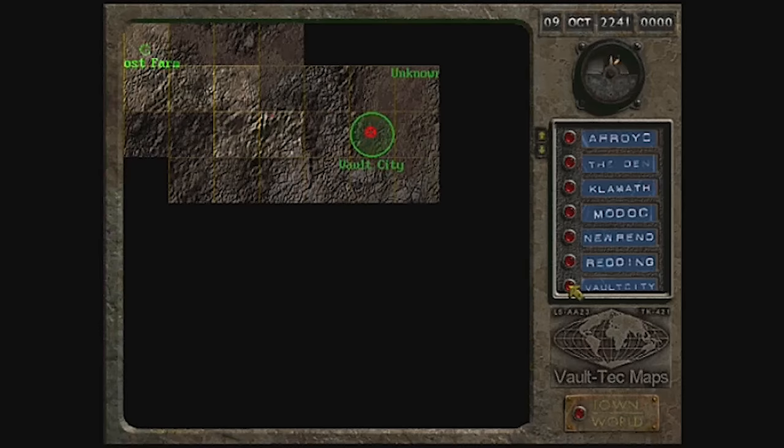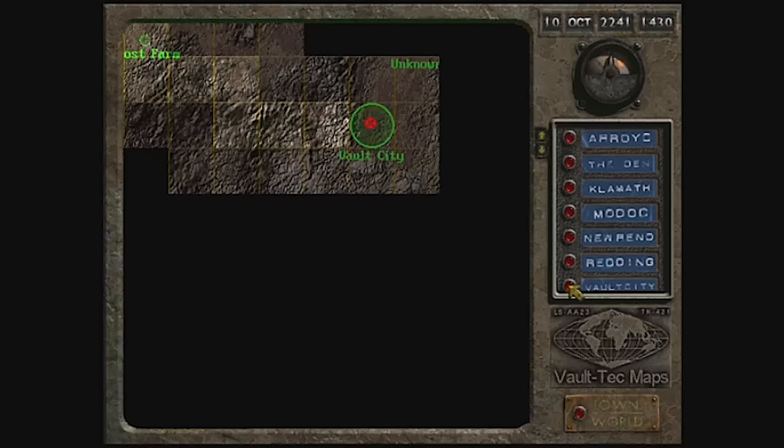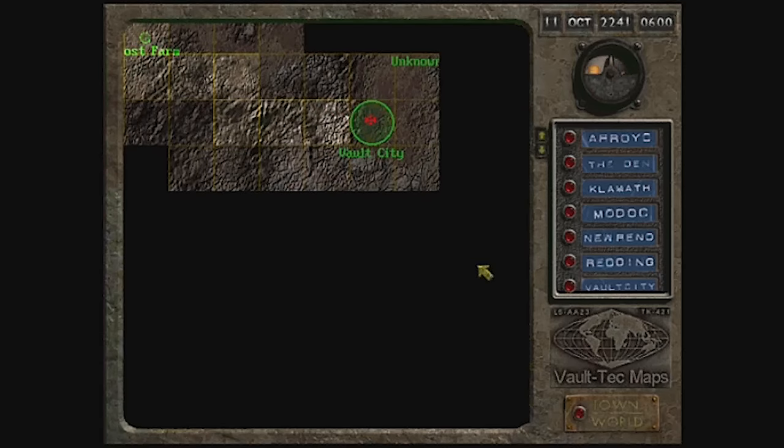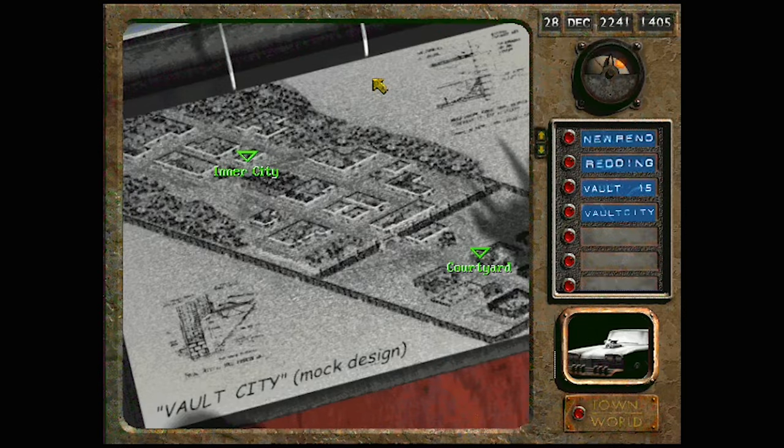Sheriff Joe at Modoc told us that he thought the people of the town called Gekko might know where we can find a GECK, but which one do we choose? For now, let's head towards Vault City. It's closer than Gekko, and it was our original destination.